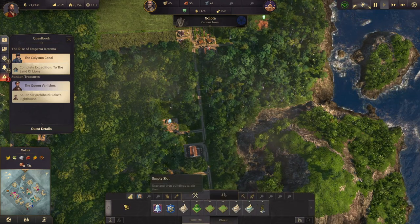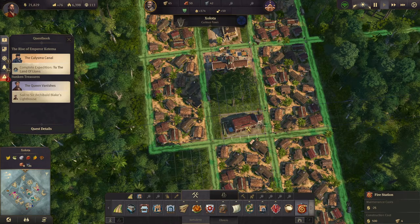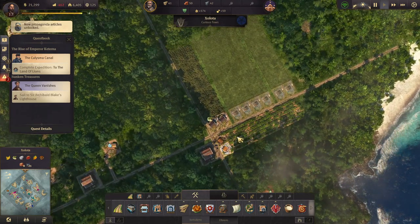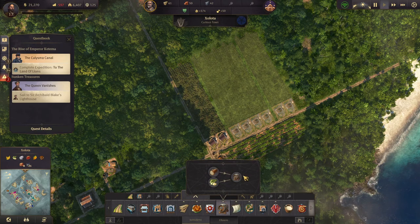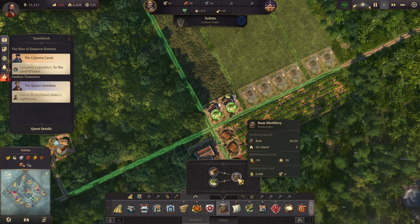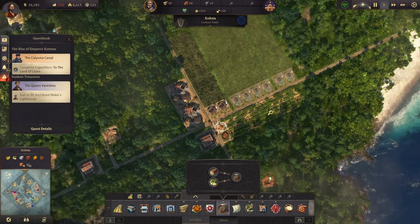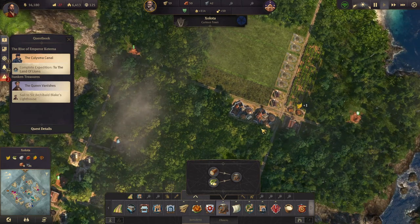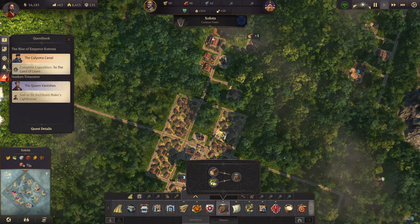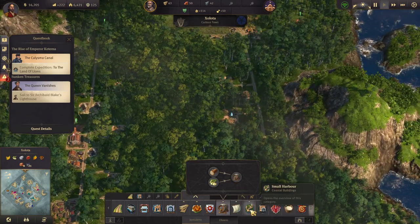We need to make some ponchos. Oh, we need a fire station as well. Did I ever build the rum distilleries? No, I didn't — I need two of them. Okay, now we're producing rum. Let's take a look at those ponchos.